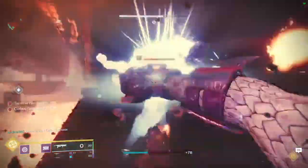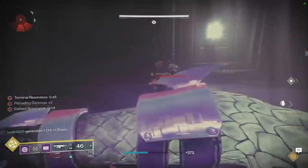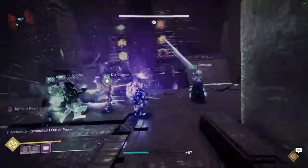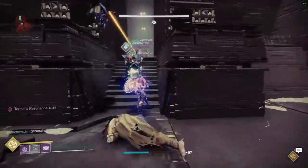In the final room, you'll do all the same mechanics as in the previous room, however there is a bit more jumping to do. Once you clear the room, deposit the relics and the encounter will end.